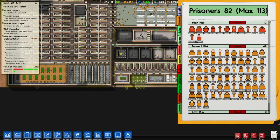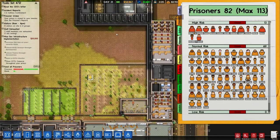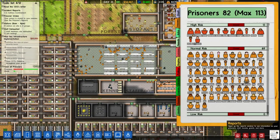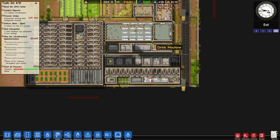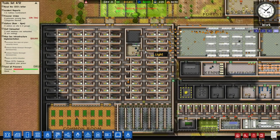Let me think about this — we got to do some mental math. We have three blocks, so that's 110 capacity. Then we have another 11 here — so we have 113. We can take 17 more normal risk prisoners if my math is right — let's do that before the episode ends. Eight are arriving tomorrow, so we'll take eight tomorrow. It's still very early — actually that's going to take like another eight or nine minutes maybe.